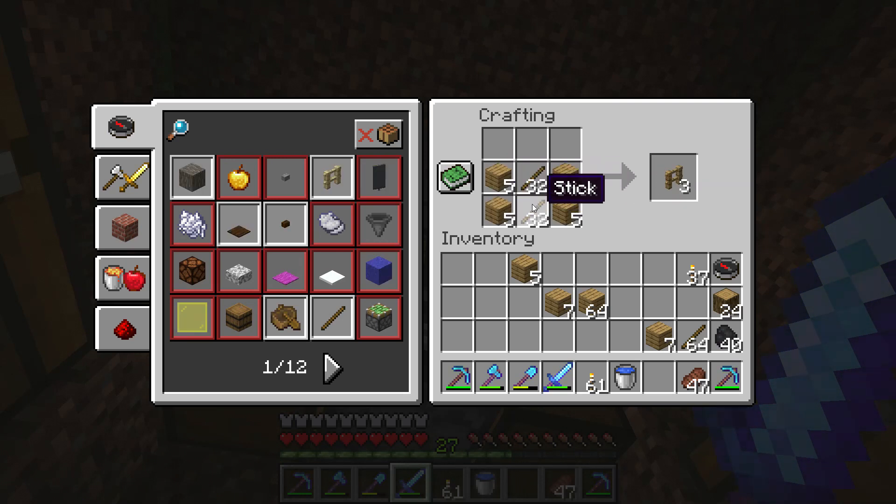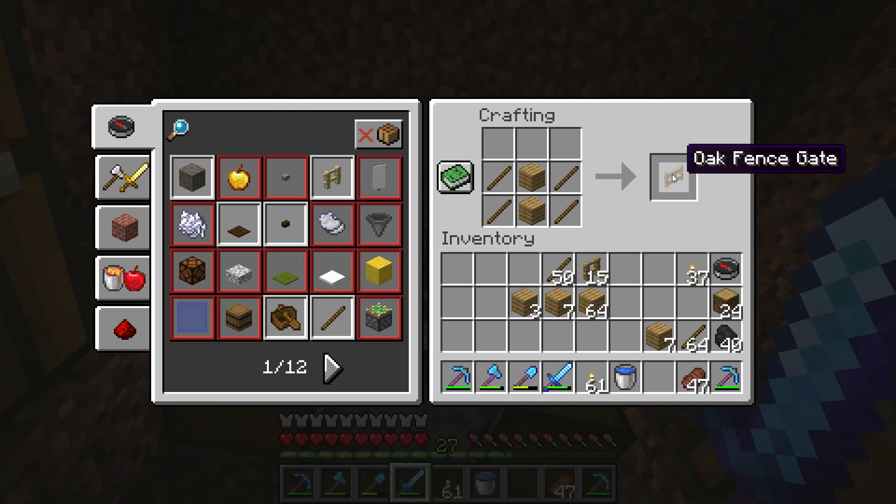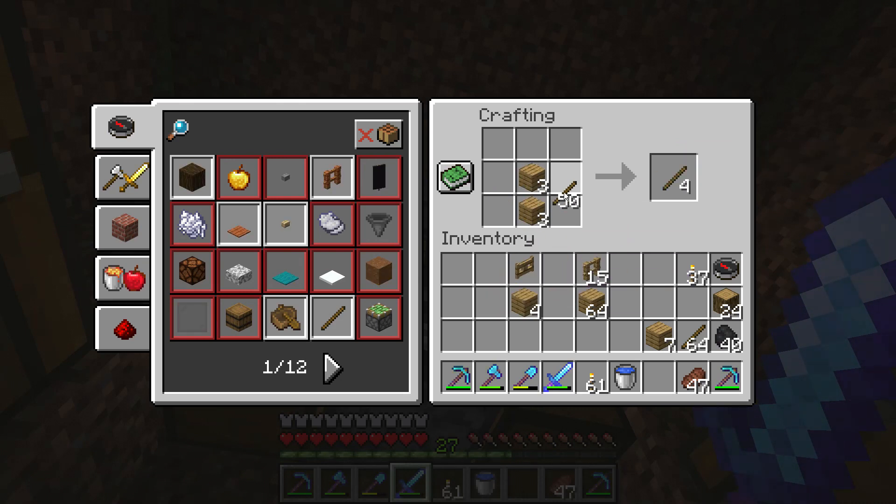4 planks and 2 sticks make 3 fence, and then 4 sticks and 2 planks make a fence gate. So if you want fences you put 4 planks and 2 sticks; if you want gates you put 3 planks and 4 sticks.